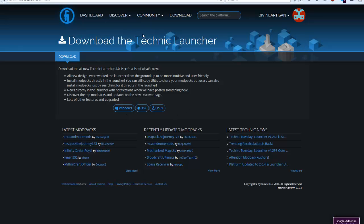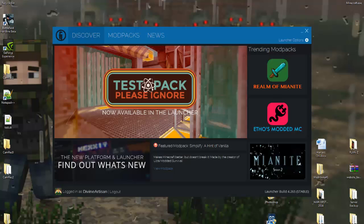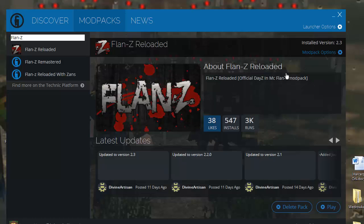After you download Technic Launcher, find it, run it, and open it. When you open it, you should see this screen. Click Modpacks, then click Add Pack or Search. Type flan-z — it should be this one. This is how it looks so you don't download the wrong one.